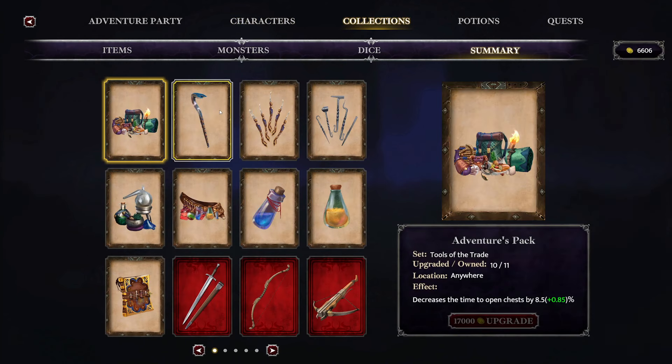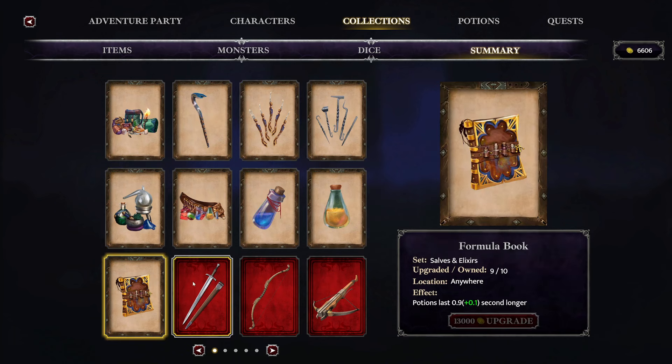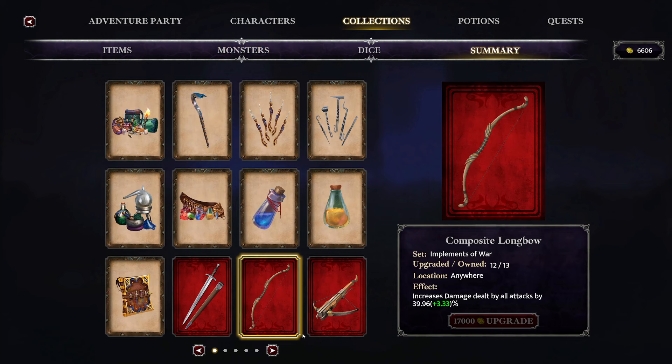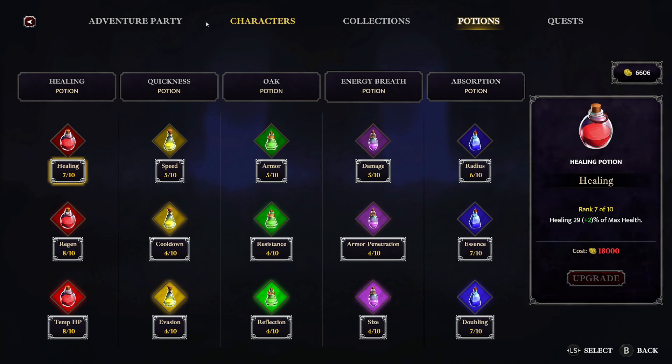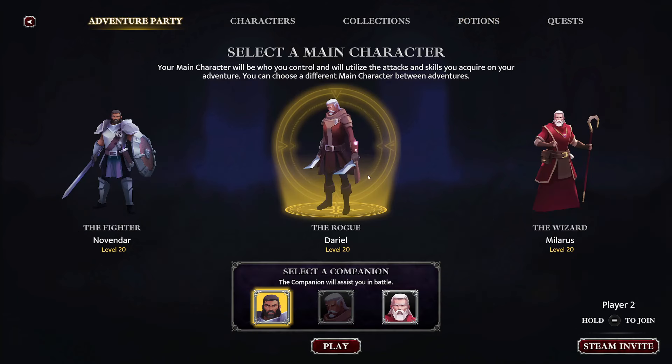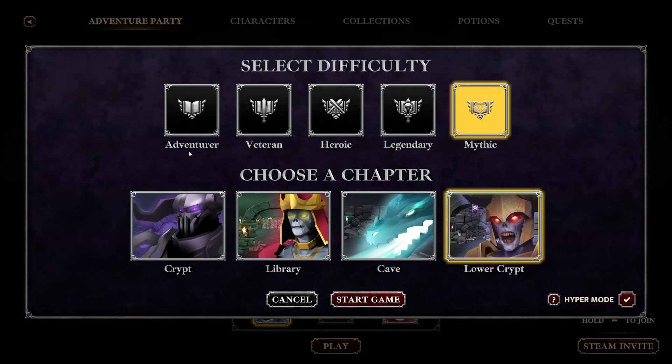You can see I'm pretty far into the game but there's still a lot of stuff I don't have fully upgraded. It takes a ton of gold to get everything. My potions aren't even close to maxed either. The bosses for 1, 3, and 4 all have long intermission or immunity phases so I think you probably want to go library here.